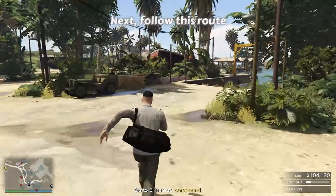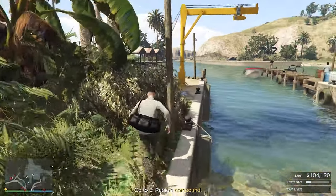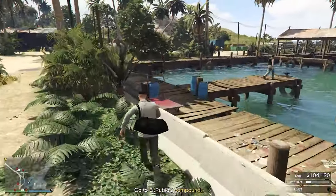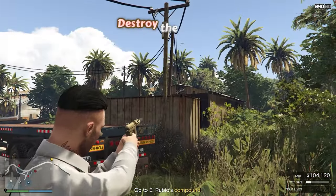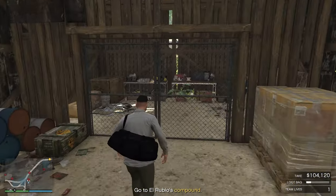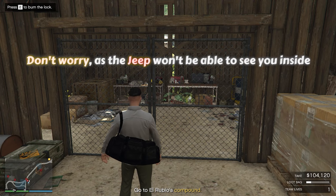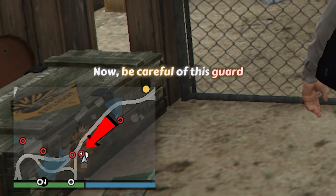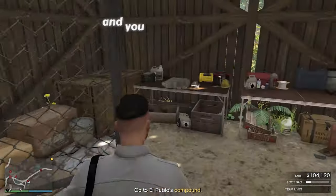Loot this cabin while the camera is facing away. Then follow this route to the next area. Destroy the camera and get inside this cabin — the jeep won't be able to see you inside. Now be careful of this guard. If you cut the grate when he is close, he will hear it and you will get detected.